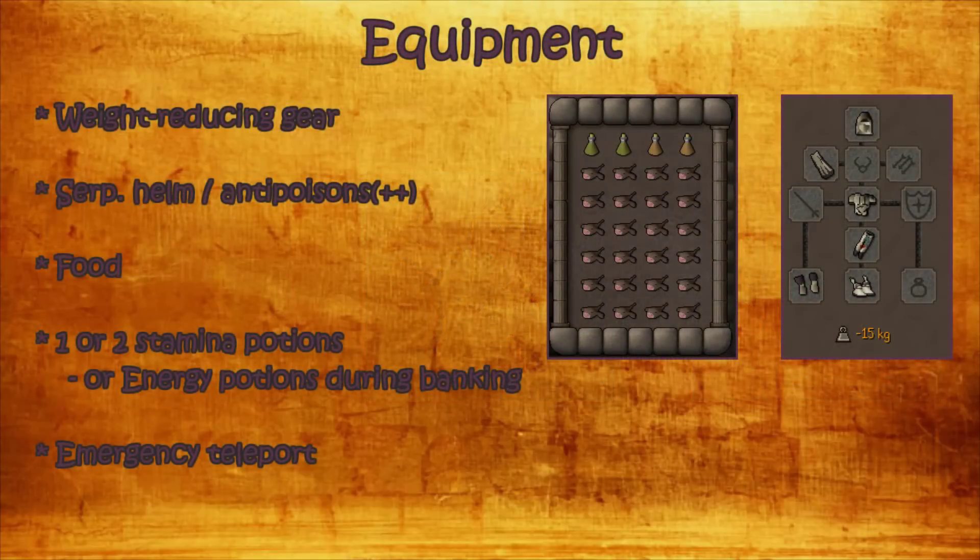For equipment, I will show the setup that I personally prefer. You should be wearing weight-reducing gear to keep your run energy as high as possible. I use full Graceful — you can swap it with Boots of Lightness and the Spottier Cape or any other weight-reducing gear. For anti-poison you can use Antidote++ or a Serpentine Helm. I use the Antidotes because I don't want to waste prayer on poison in the pyramid.